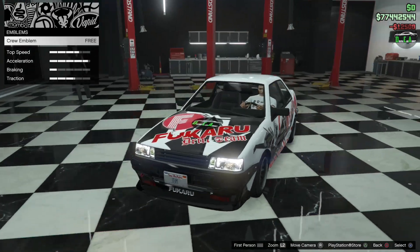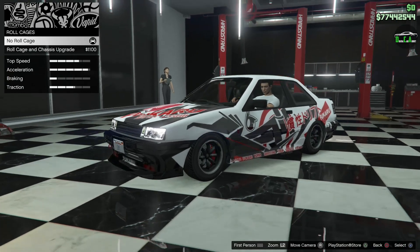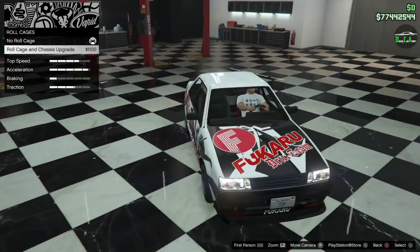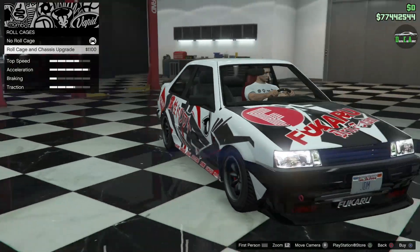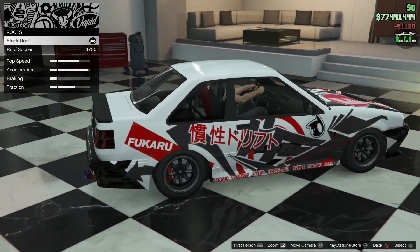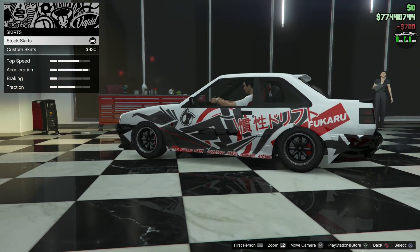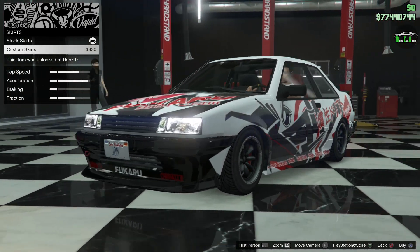Your crew emblem goes on the hood. For the roll cage — this one is cool on this car — you get a roll cage and only the driver's seat becomes a red racing seat, which is pretty funny. Let's do that. For the roof, there's a roof spoiler — normally I don't like that since it ruins the lines of the car, but we'll throw it on. Side skirts give a little extension, and the livery continues nicely onto them.